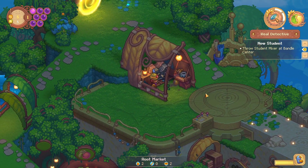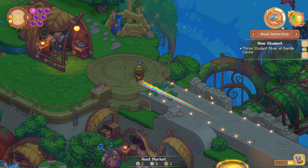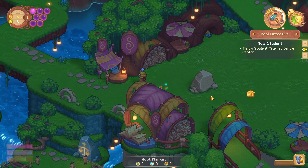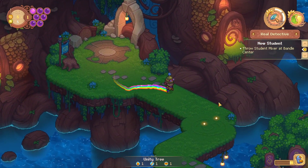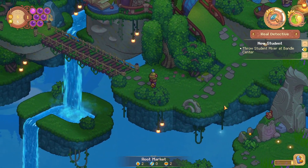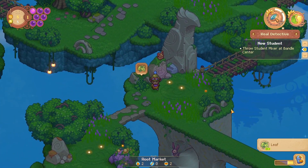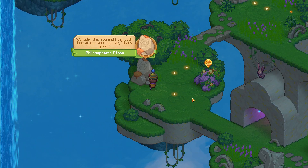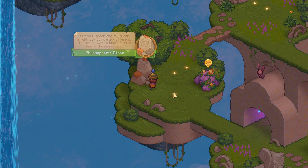I wonder what this is — it seems like something important. We do not have access to that quite yet. Is there anything this way? I don't think I ever went here. Oh no, that's the elevator app — right, we cannot do that either. Stop with the rock! 'Consider this: you and I can both look at something and say that's green, but your green and my green may look completely different — there's no way to know if we're seeing the same thing.' I guess you are correct.